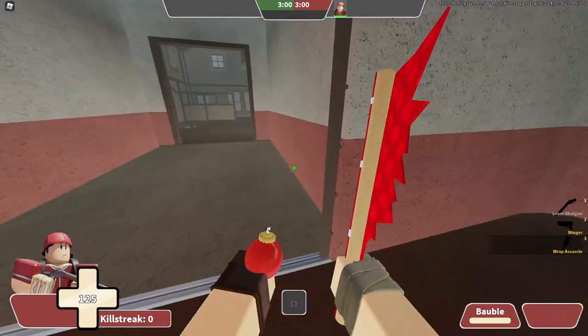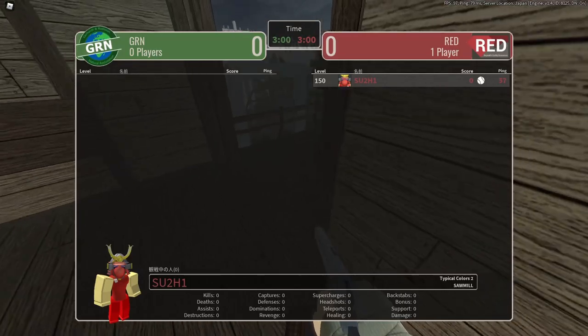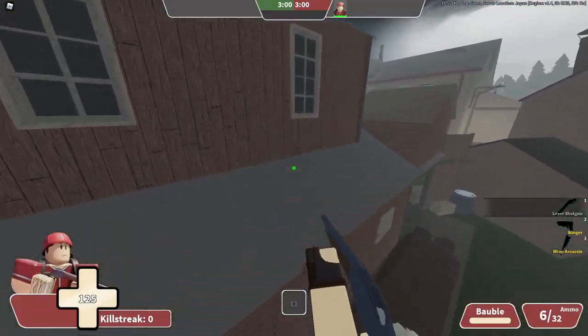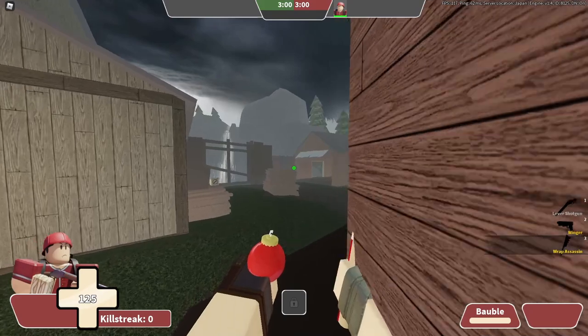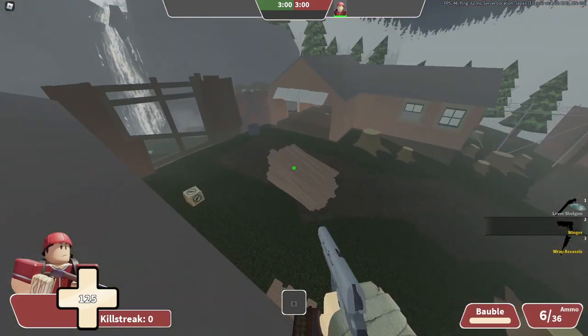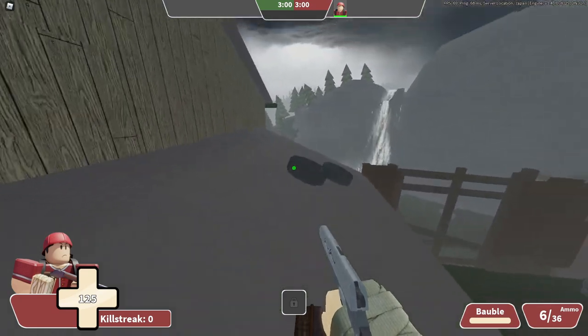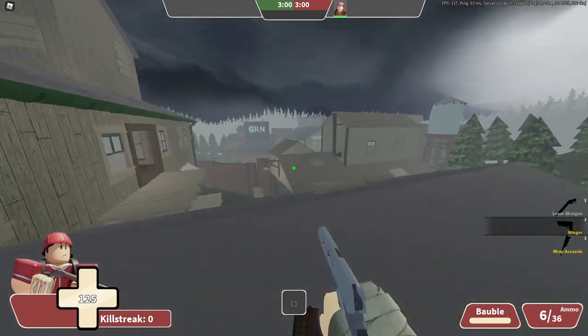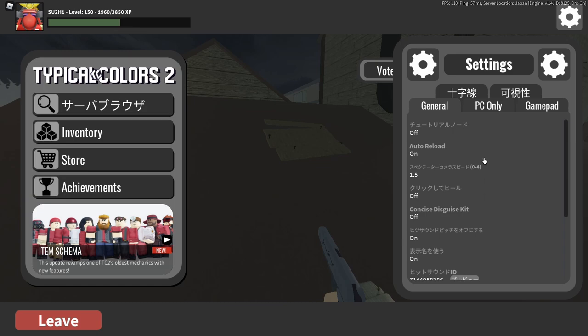Hello guys, welcome back. I'm going to be talking about TC2 game settings. A lot of you guys ask me: what's your crosshair ID? What do you use for your kill sound, hit sound? So I'll explain why I chose these and my thought process for choosing my crosshair and the other settings. First of all, let's talk about crosshair.